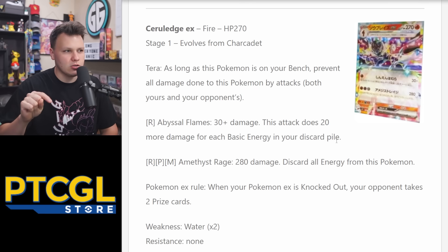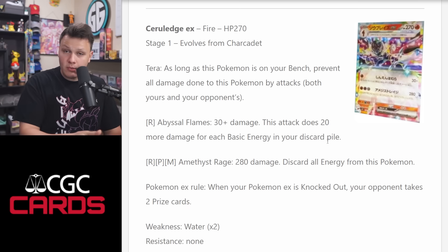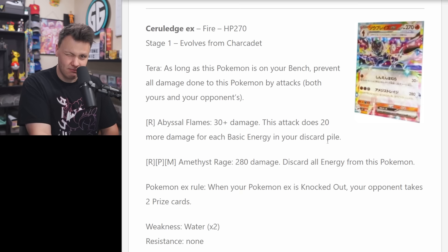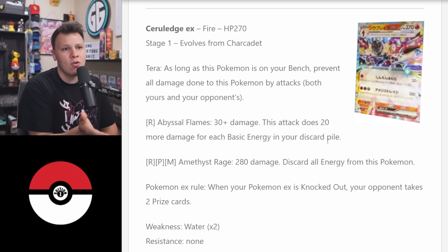The first attack, Abyssal Flames, for one Fire energy does 30 damage plus 20 more for each basic energy in your discard pile. If we get 15 energy in the discard pile, we're doing 330 damage. There are a couple of combo options: Radiant Hisuian Electrode discards energy to your discard pile as a draw engine, boosting damage. There's also a Drillbur in the format whose ability lets you search your deck for three Fighting energy and discard them, and a new stadium that lets you bench up to eight Pokemon if you have a Tera Pokemon in play.